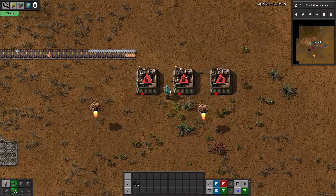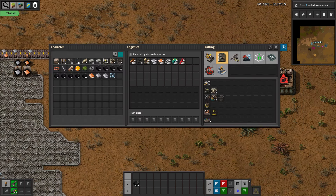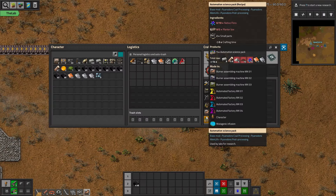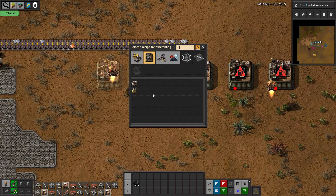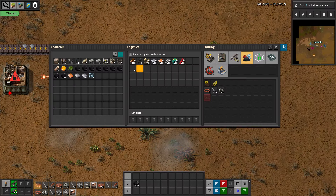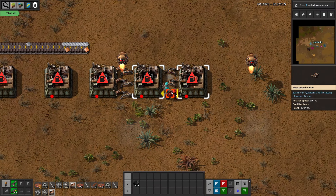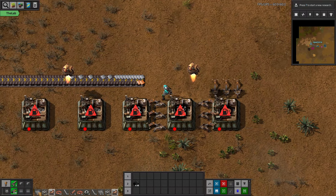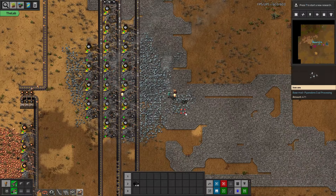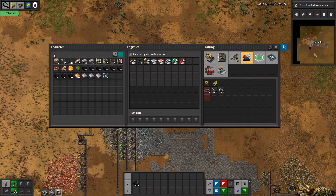I want to make sure the container is in the right location. Bolts need iron sticks, and we also need to make gears, so let's see if we can get a couple more assembling machines. We need two more after that. This one will be for sticks. Mechanical inserters in Pyanodon are pretty cool because we have a decent amount of logistics that is essentially free.